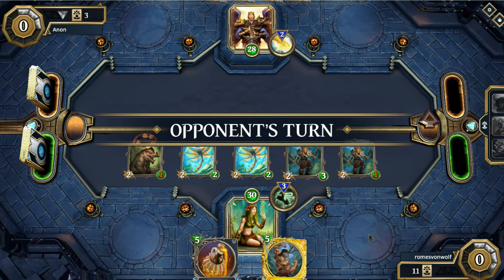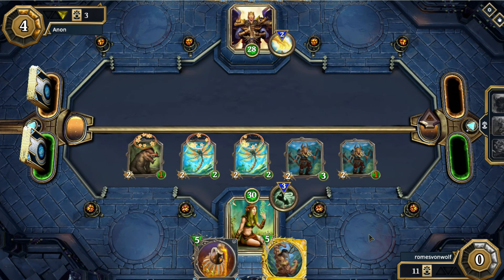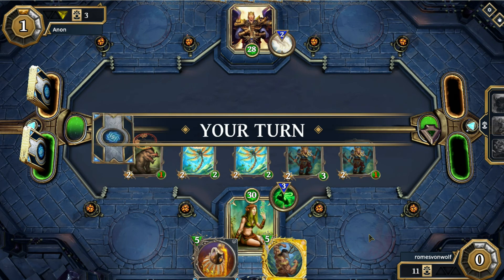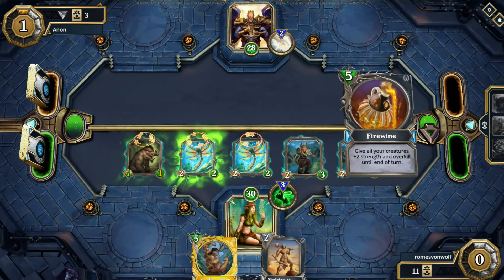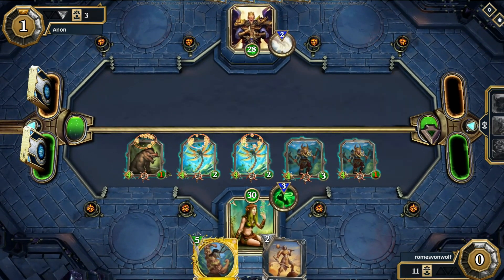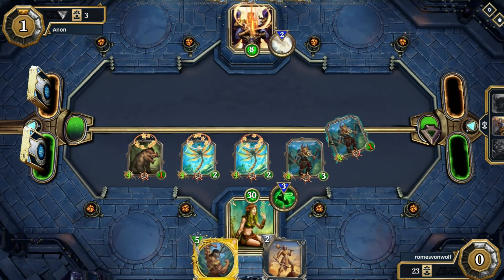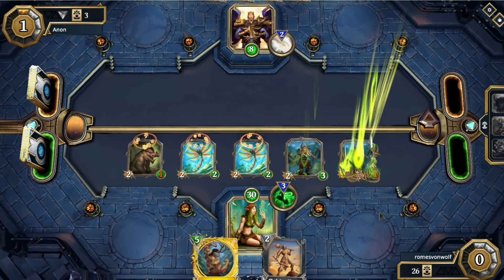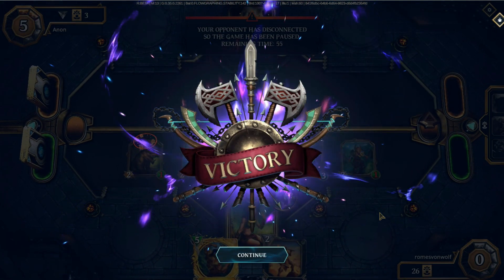Unless he starts clearing at this point he's going to be in big trouble, because Firewine is coming up next. And it looks like he actually didn't even have much to play. This is just an example of how quickly this deck can run when it runs well. Firewine boosts up everything — 4-4-4-4 across the board. I'm sure it wasn't too much fun for him, but it was pretty fun on my side. Yeah, that's game. He's like, nah — high five, I'm out.